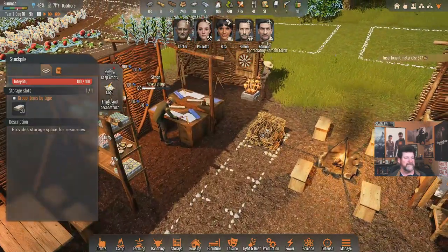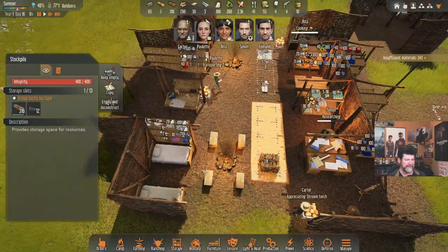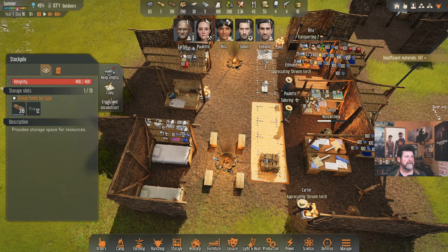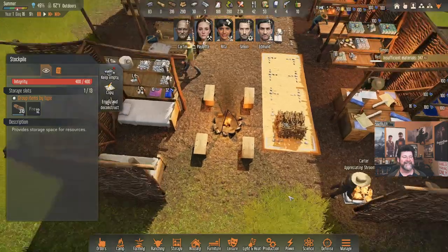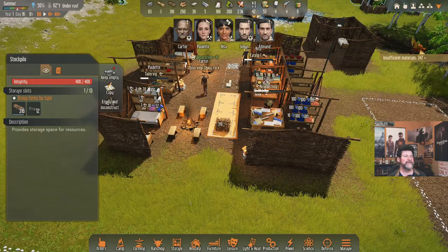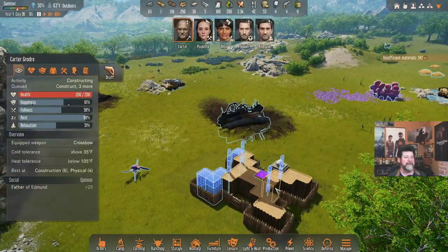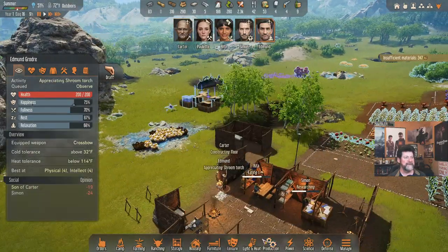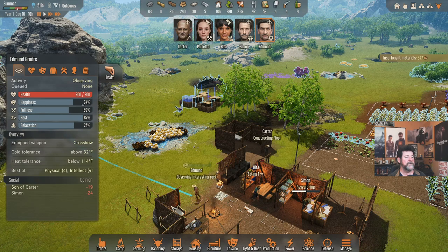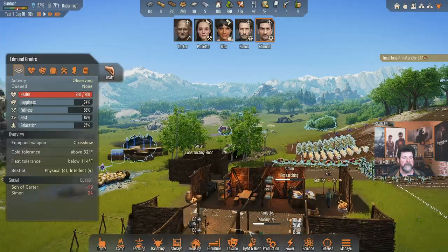None of this food is falling apart right now — we're safe. Carter is observing the shiny rock. Come on over here one more time and construct my five floors. Edmund, you are observing the shiny rocks and the shroom torch. Now you're going to observe the interesting rock. Rita is getting grain — can you haul it all in? We are out of all the grains back here.